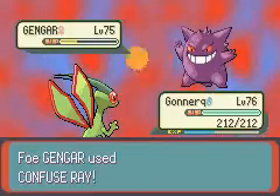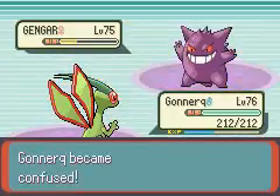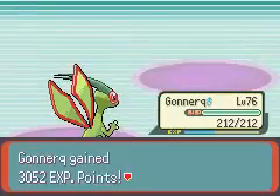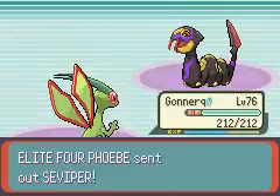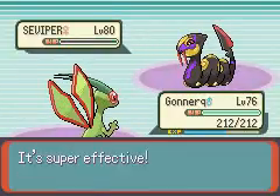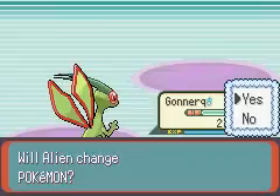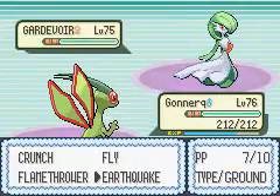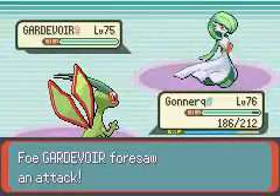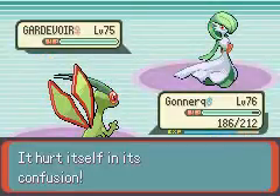I'm just going to use Crunch — Crunch for the win. And if you see that Flygon get up to level 77, it won't because it'll be level 76 since I'm not going into the next battle at level 77. So we can use Crunch. I'm just going to load up the other save.